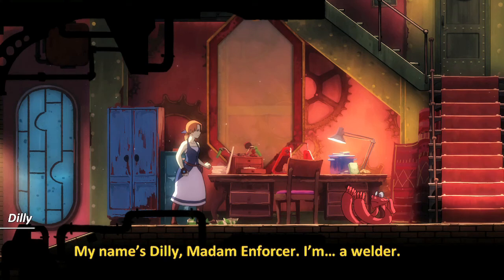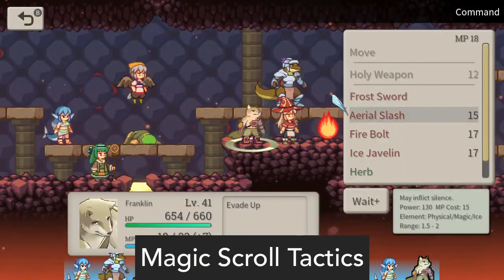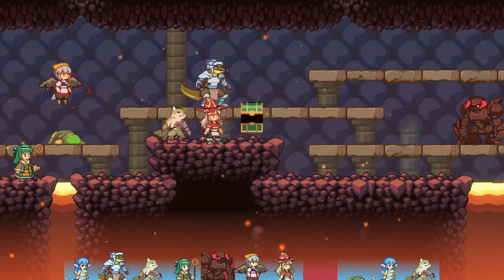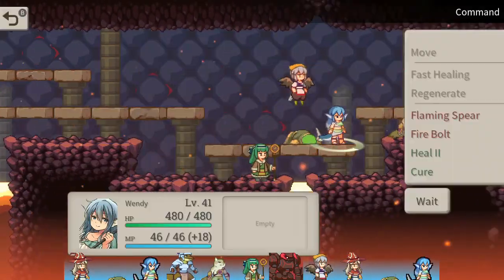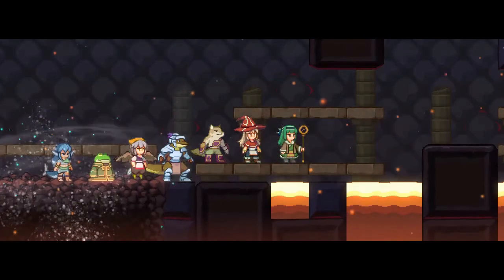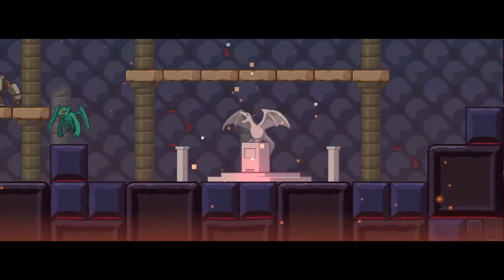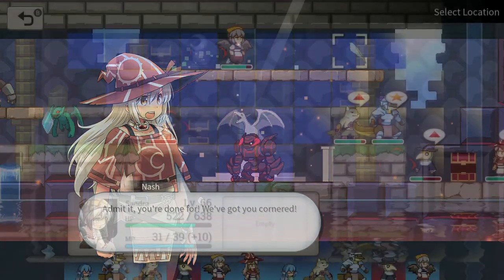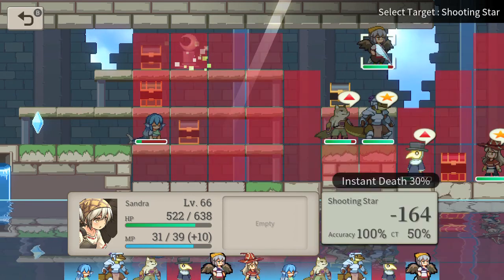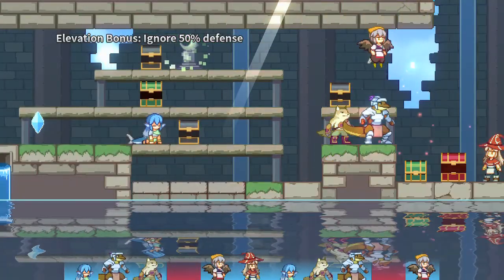One secret gem I also happened to find cannot be found on the English eShop — it's available on the Japanese eShop only for the time being. It's called Magic Scroll Tactics. This is a strategy RPG that is similar to SteamWorld Heist, but takes gameplay mechanics from RPGs like Fire Emblem. You play as a summoner named Nash, and the plot is to stop a group of magi from resurrecting an evil hag that would otherwise take over the world. You have five other characters in your party, who appear to be procedurally generated at the start of the game. They level up and can learn new abilities from a skill tree. It's a well-crafted game, and it's available on the Japanese eShop and will play in English.